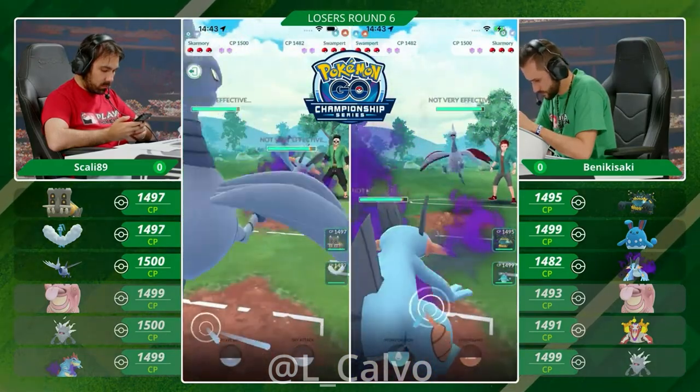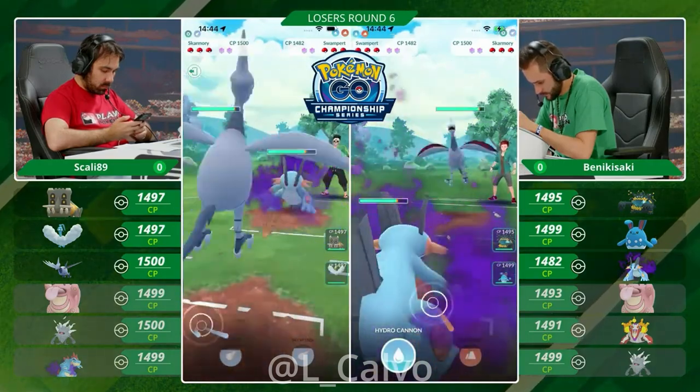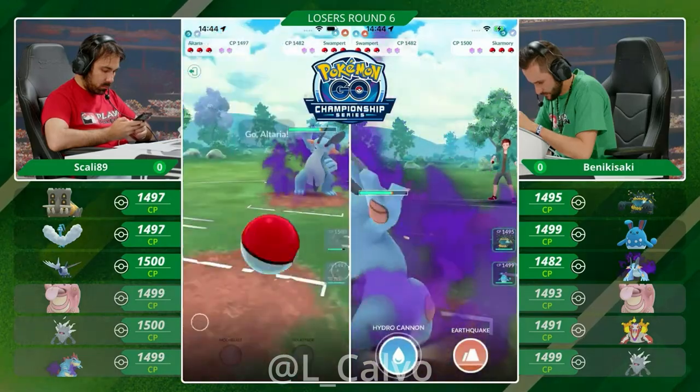The Shadow Swampert has kind of a good time here. It is resisting those Steel Wings and it is outpacing heavily. However, it will have to give up shields because you can't take a Sky Attack.